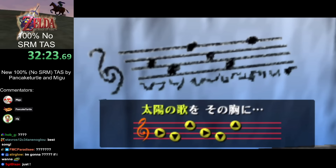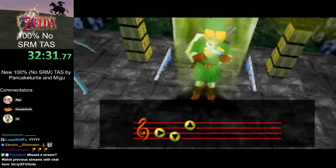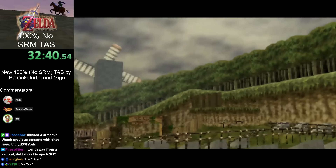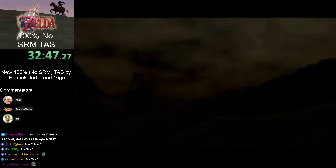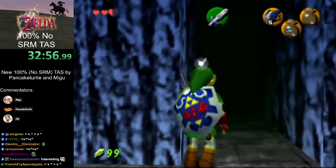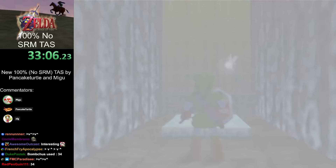That clip is not TAS-only. In an RTA setting, it is theoretically faster, but you really want to pause buffer it, and with the necessary pause buffers it becomes close to even. With good buffering it should still theoretically be faster, but in some cases you'll have a bottle on your B button and won't even have sword equipped to do it. So it could be worth it in RTA settings in some cases by a very small amount, depending on the situation.